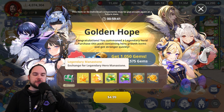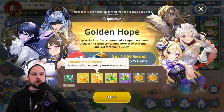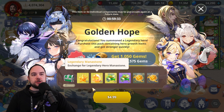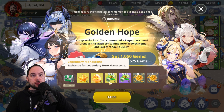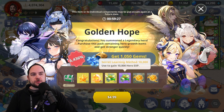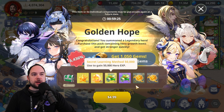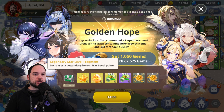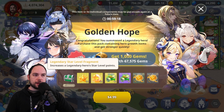This is how I get the majority of my legendary mana stones — when I summon a hero, I then get the mana stones from this bundle. It costs five bucks, which seems like a pretty standard price in this genre of game. I also get some experience, but I'm really here primarily for the legendary mana stone and the legendary star level fragments on the left.